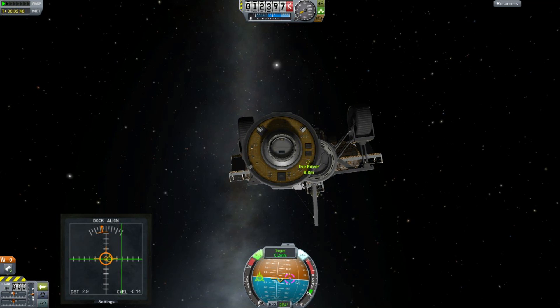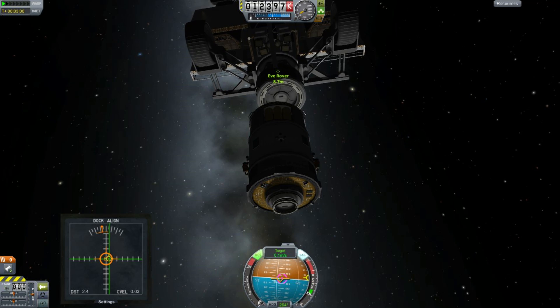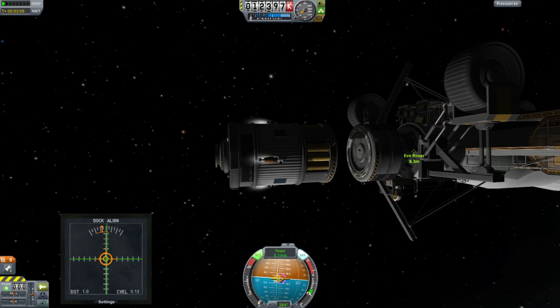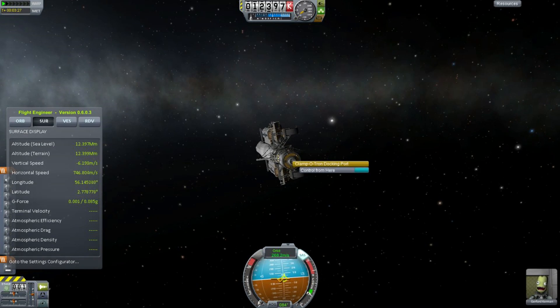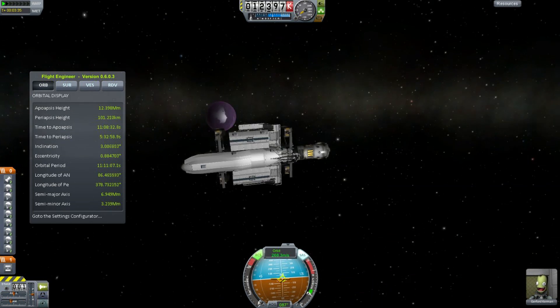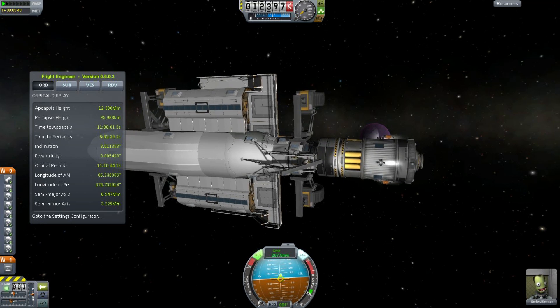Once again, using the marvelous docking alignment indicator, which saves me so much time and pain and lets me actually fly things without turning camera angles all the time. Beautiful — that's practically as good as the real thing. So once again, we need to bring the periapsis down to just about 60 kilometers. I might be a little aggressive this time because I certainly don't want to skip past.